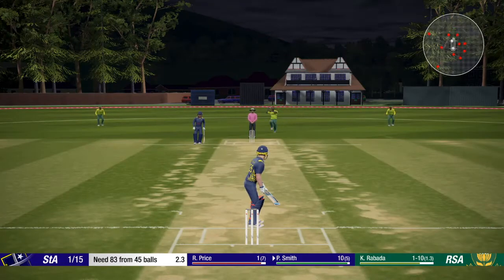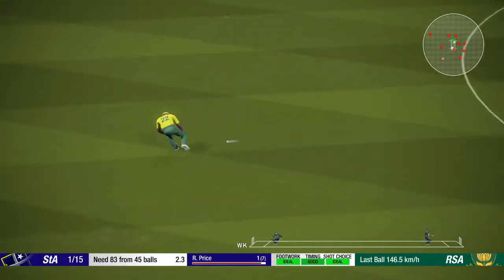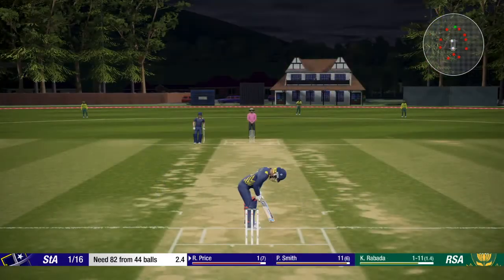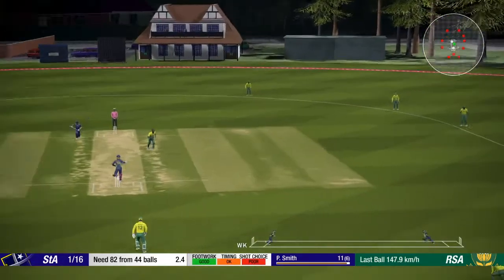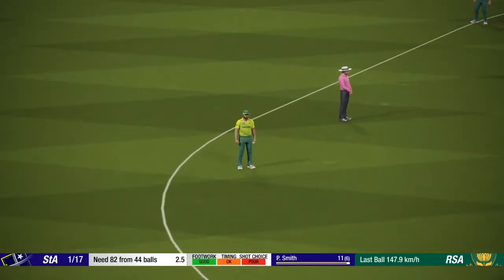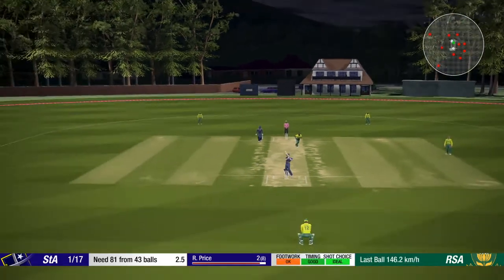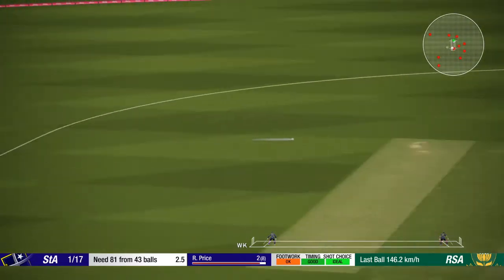Smith moves to 10. Butter in once more — this one's short and he pulls it down to the man at fine leg. 82 from 44. Price on strike, he's on one — knocked off the back foot, a direct hit there, may have had Smith in trouble. Final ball of the over — Smith pulling down behind square, he'll get one, and it'll stick with one.